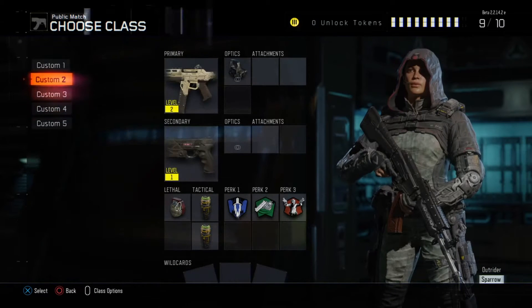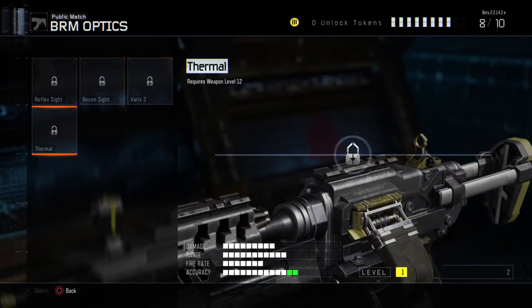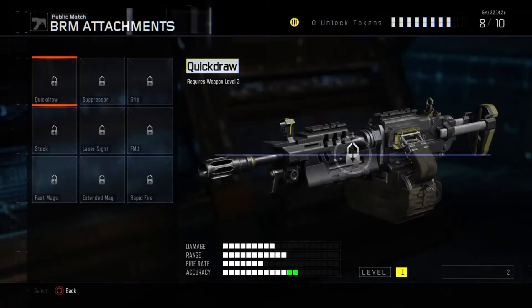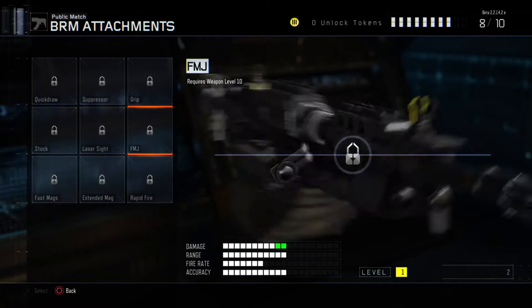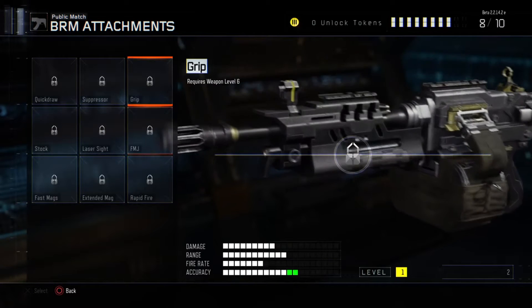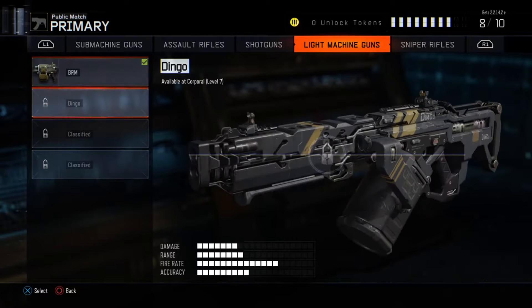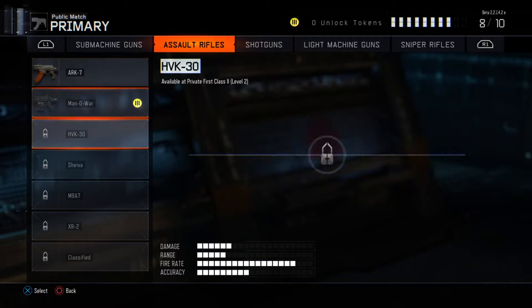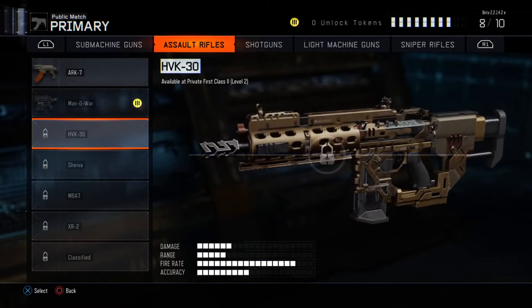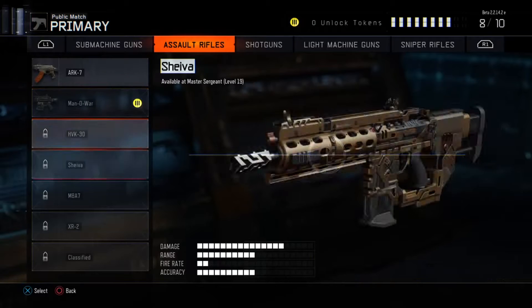Let me just look at a shotgun. I wonder what we have for the LMGs here — okay, several different optics. I was really hoping we would get a look at more in-depth customization but it doesn't look like that's gonna happen. As a matter of fact, we don't have access to a lot of the guns here — the HVK-30, the Man of War, which I can unlock with my next token.